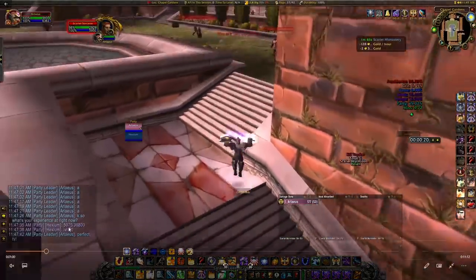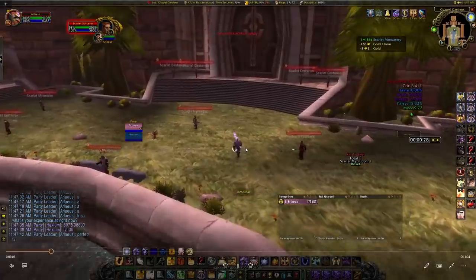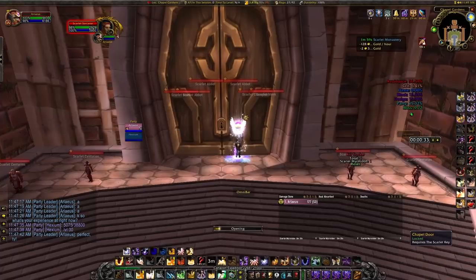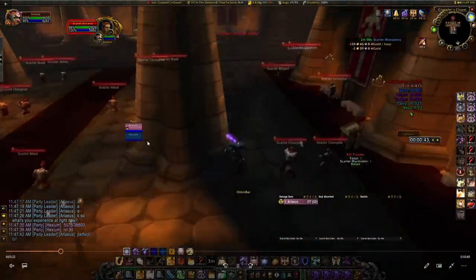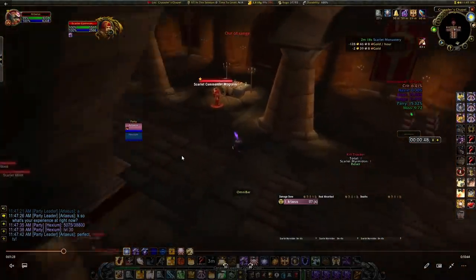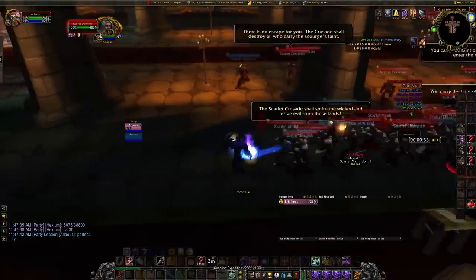Here you can see we're starting at 5,075 out of 38,800 experience — the boostie is level 30 and there's only one person in the group. You're going to get more experience with four people in the group, a little bit less with five. Your goal is to bring down the average group level: me at 70 plus him at 30 gives an average of 50. You get the most experience with four total people in the party — three boosties. The experience difference between three and four boosties is very small, so you might as well run with four.